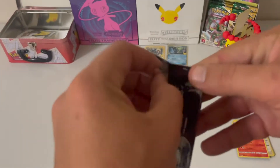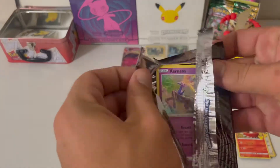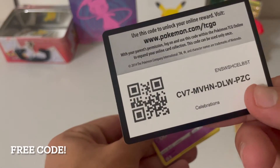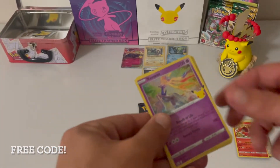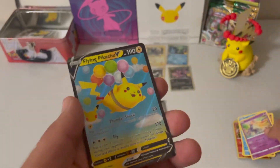Pack number four from the chest. Free Coat. We have a Xerneas, a Kyogre, a Groudon, and a Flying Pikachu V.